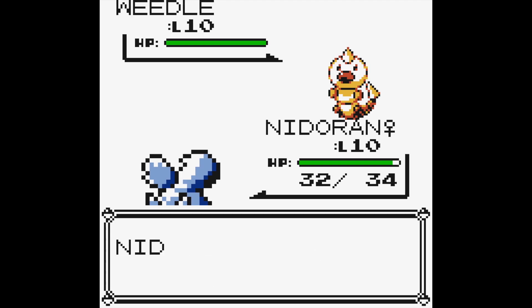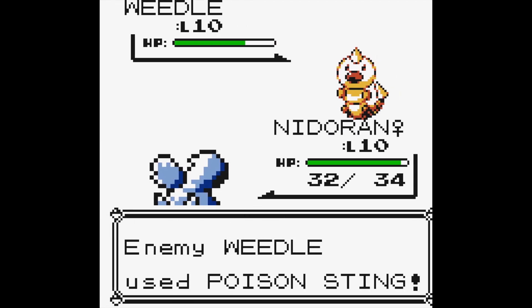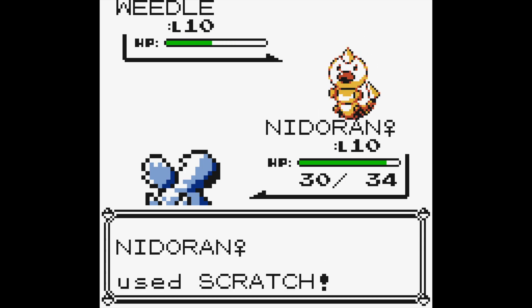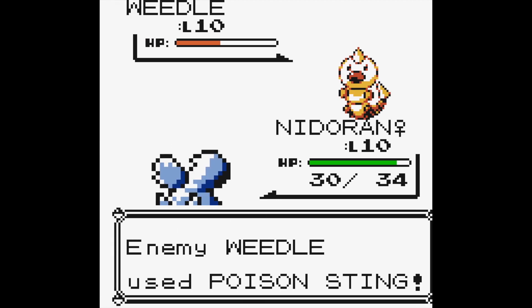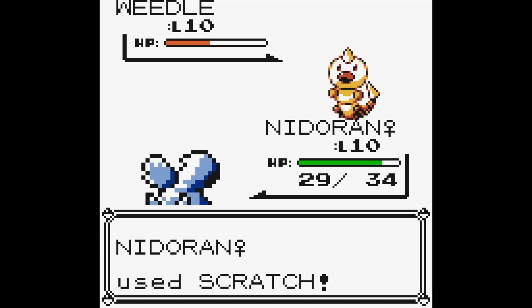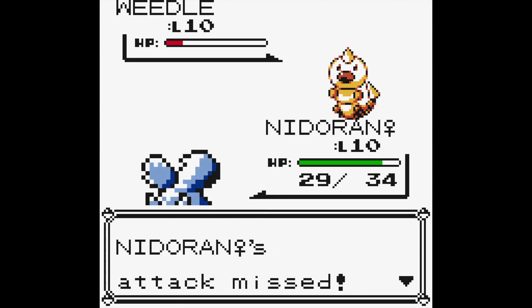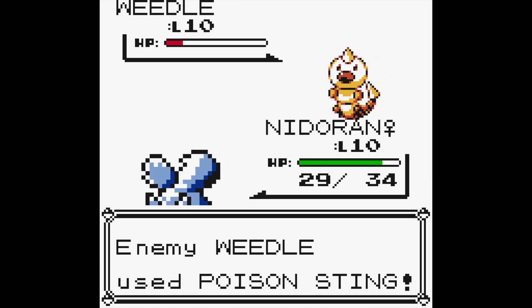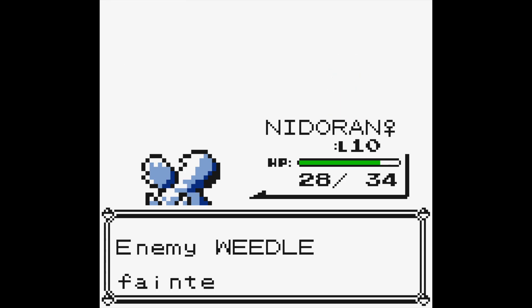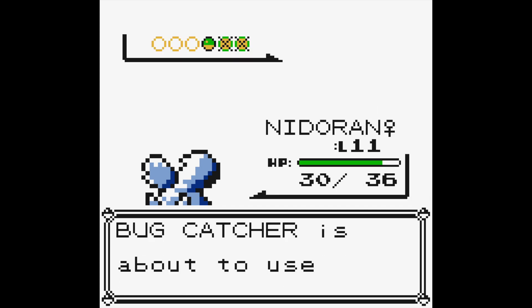You can see that Weedle uses Poison Sting and it only hurts me by two even on a critical hit. We get another critical hit, but again it only hurts me by two. With no critical hit it only hurts me by one. So it's really nice to have Nidoran for these Poison type Pokemon.